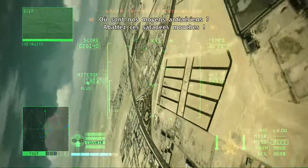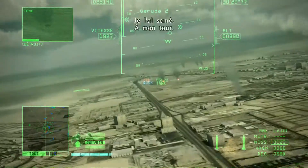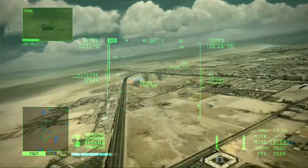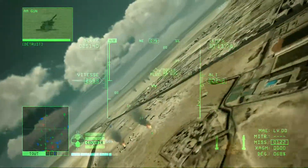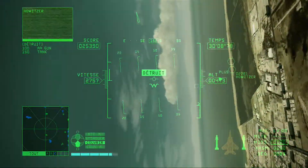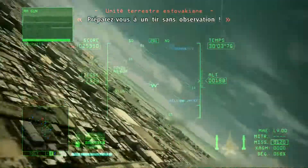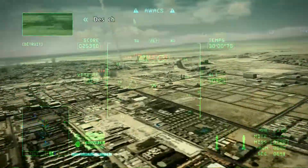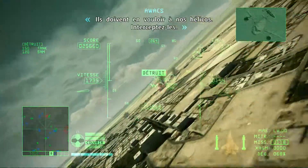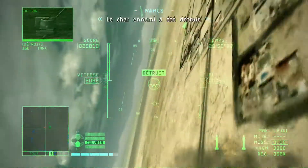Where is our anti-aircraft flyer? Lock down those annoying flies. I shook it off — now it's my turn. We're going to shoot down the enemy's ground units; prepare for unobserved fire. Enemy fighters spotted coming out of the airport — we think they're after our chopper unit. Move to intercept. Fox 2. Enemy tank has been destroyed.